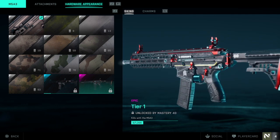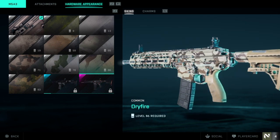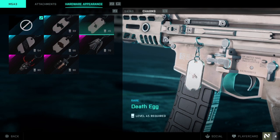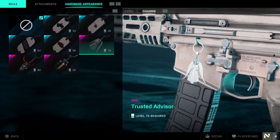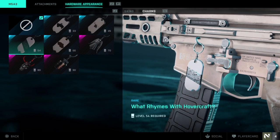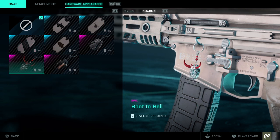Some of the skins unlock as your character levels up and other skins are unlocked by completing certain in-game requirements. After you have selected your favorite skin, you can change over to the Charms tab and equip a currently unlocked charm that will be displayed on the side of your weapon. Just like the skins, these charms are purely cosmetic and do not change the stats of the weapon they are applied to.